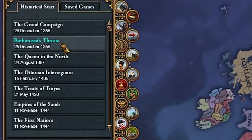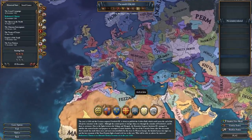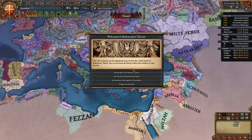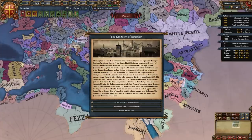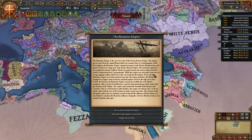Now let's check out the Barbarossa's Throne alternate history start date. On first glance the map looks very different from how it actually looked historically. When you start this campaign you get an event presenting the major players: the German Empire, Byzantine Empire and Kingdom of Jerusalem — you can read about each, then click to start.